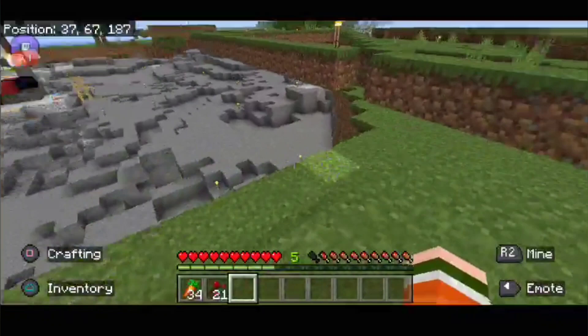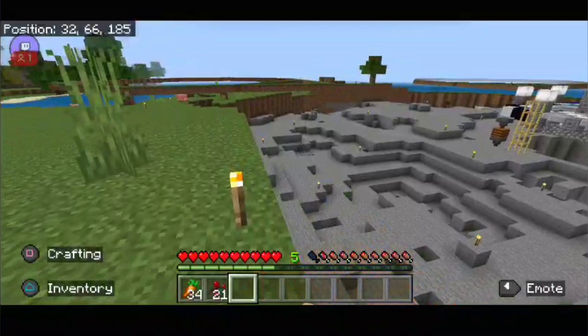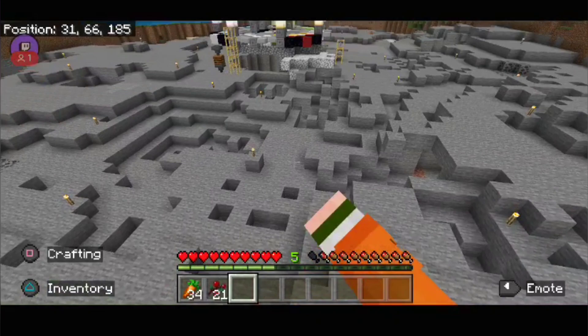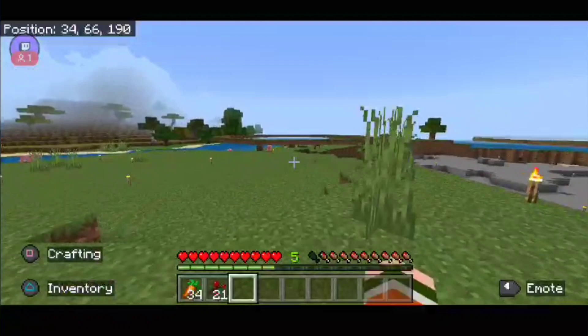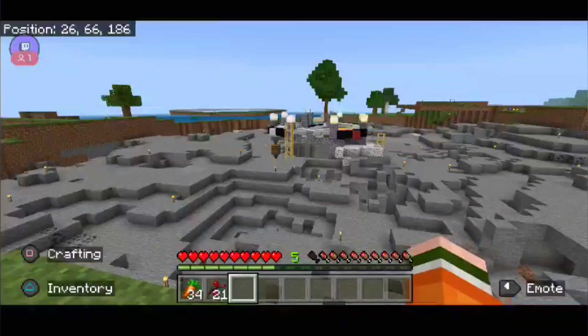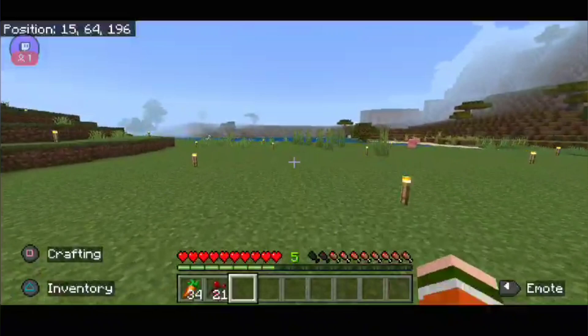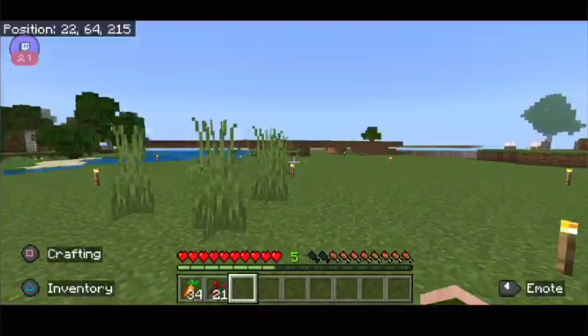My plan for this spawn area is to have a ravine and I'm gonna use the glass trick to get some depth into it. In the future I plan to dig these 10 blocks down. Another part of the spawn area I want to build are four elemental towers - fire, earth, water and air. Through here I'm gonna build a bridge to transfer players from spawn to the spawn village over here.